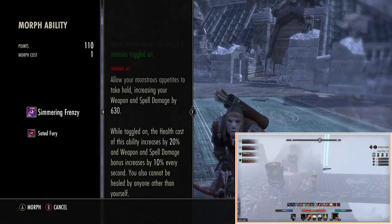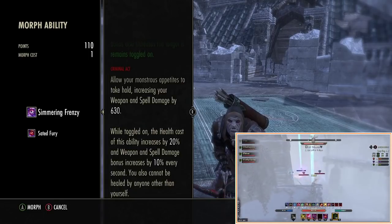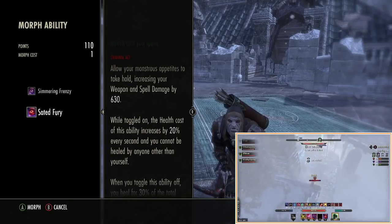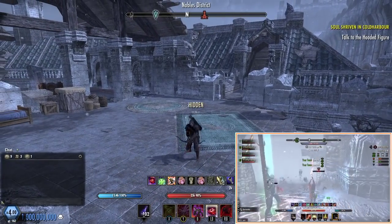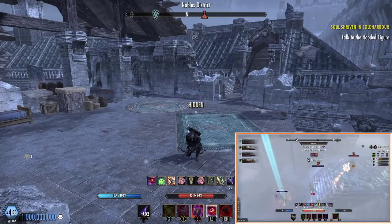We don't actually need the extra damage morph — that's just for fancy tooltips. For practicality, the healing morph is much better. It basically heals us for some of the damage we take. So if we put this on, we're at 25,000 health and going down, but the heal will bring us up to about half health — giving us about 7-8k health back, which is really helpful.